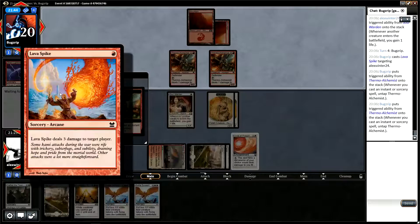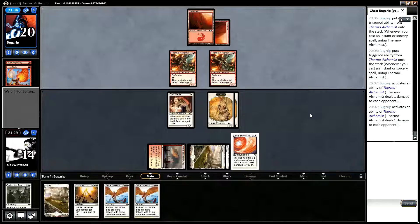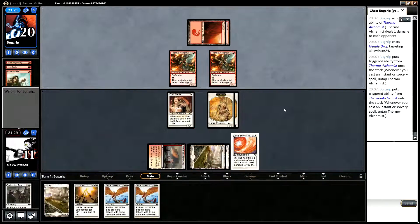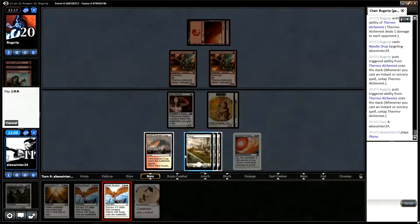Lava Spike — okay so we're wondering how to kill Soul Warden with that. That would have been a very nice Circle of Protection target. This double Thermo-Alchemist draw is rather aggressive and not good for us. They're Needle Dropping us, not the Soul Warden. I think we just Battle Screech here — we gain like four life from that. We'll take two, so we're definitely going to take at least four, but we'll gain four so we'll be at eleven. We'd need like two or three burn spells to kill us, so I think it's fine to not leave any mana up for Circle of Protection.